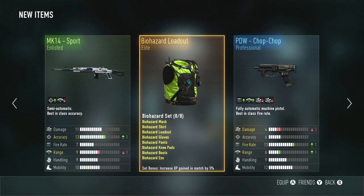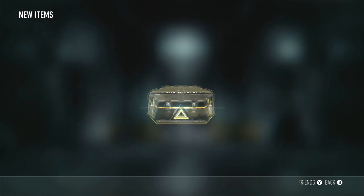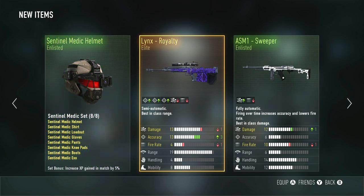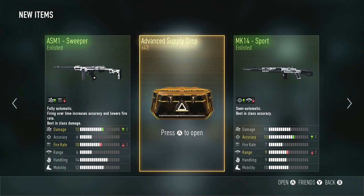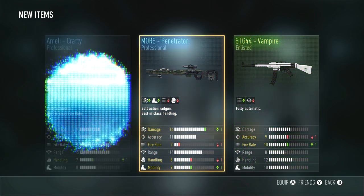So to give you guys some perspective, we've gone through about 40 advanced supply drops and still haven't seen one of the new variants, one of the new weapons. And I just got the Lynx Royalty — that's sick. I can't wait to use that thing with the iron sights.